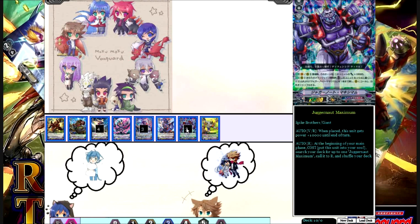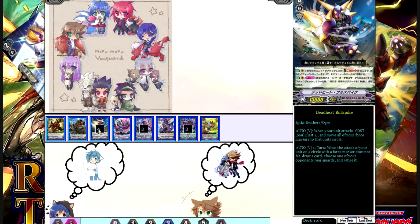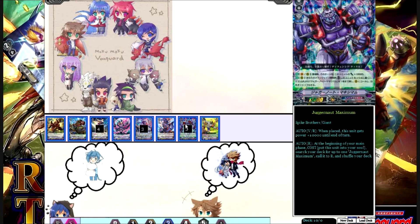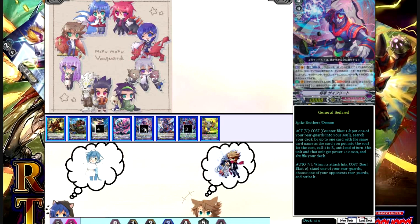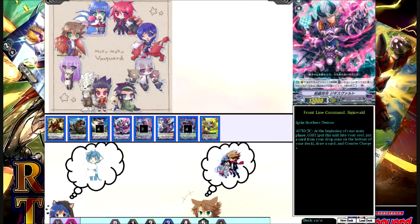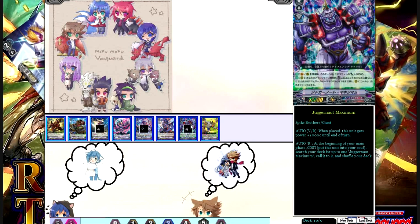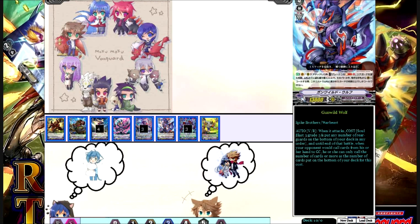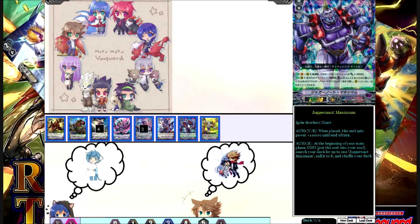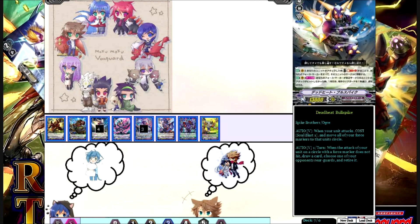That's why the deck that uses Force 2 would look more like this: 4 Bull Spike, 3 General Seyfried, and 3 Juggernaut Maximum — or 2 and 3 depending on how you like. I tested the deck like this and it worked perfectly for me. But for more consistency, I would still run 3 General Seyfried and 3 Juggernaut Maximum, just to have General Seyfried as your second ride target after Bull Spike.